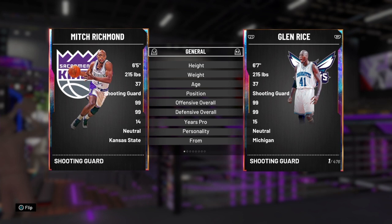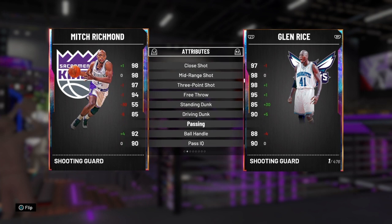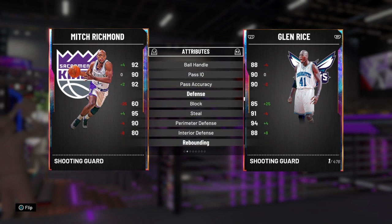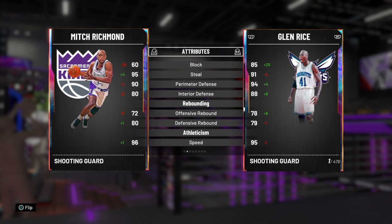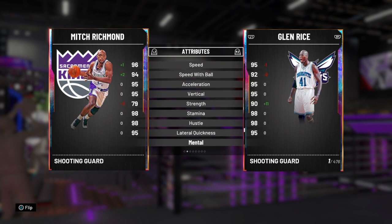Mitch Richmond is a six-foot-five two-guard, so he is undersized, but you can use him as just a shooter and he will be great. Not bad post game for a shooting guard, incredible shooting, great driving dunk, great ball handle and passing, good perimeter defense and steal, decent interior defense, not great block, decent rebounding, great speed and lateral quickness.